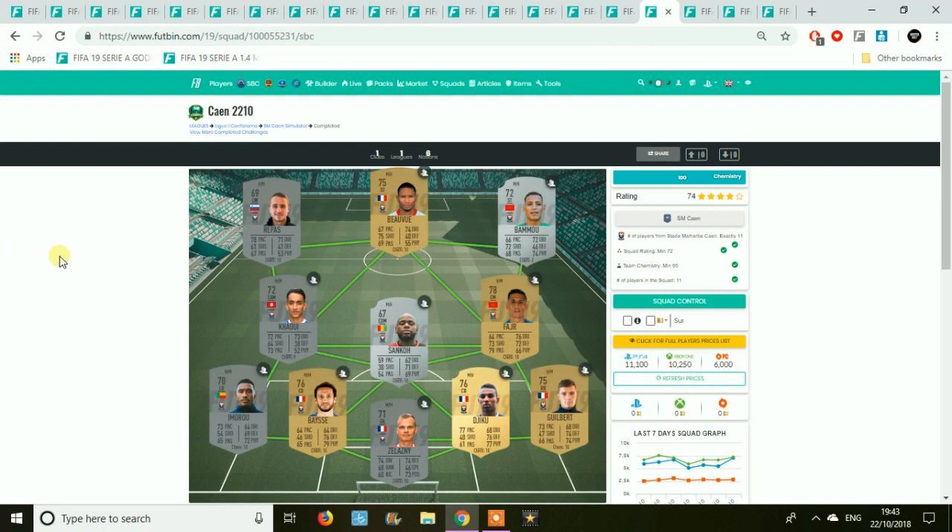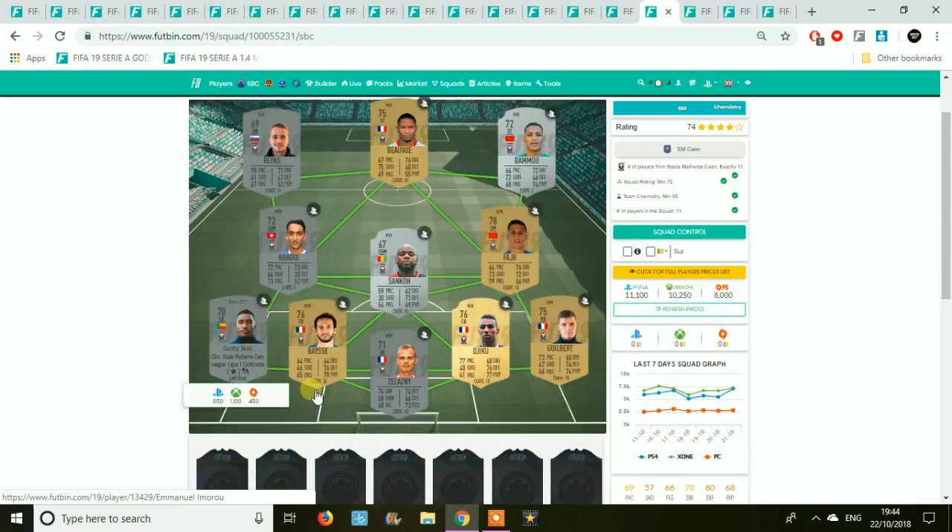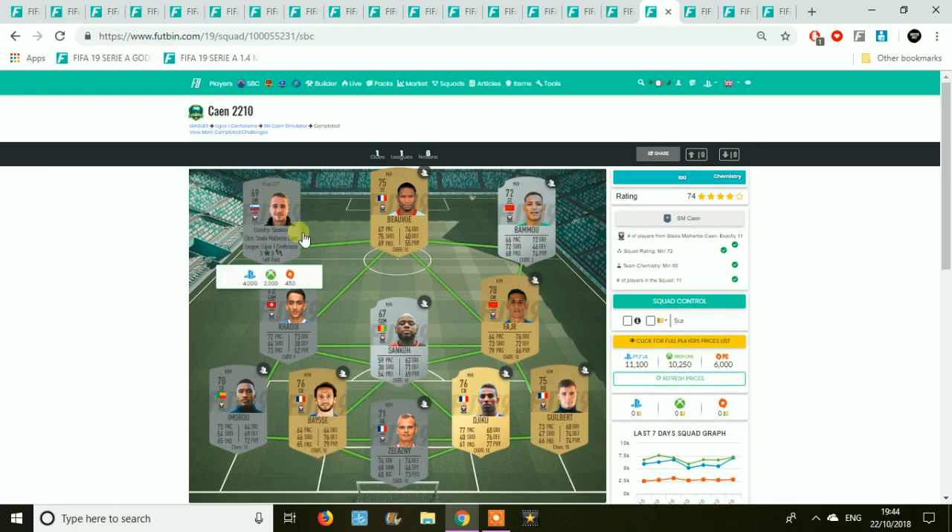Next we have Caen. It's kind of half gold, half silver. Be careful of the wings, especially the left winger at around 4k, and the left back is probably up to around 1.5k by now. So this team might be a little more than 11k — maybe looking at 14 or 15,000 coins to complete this one.